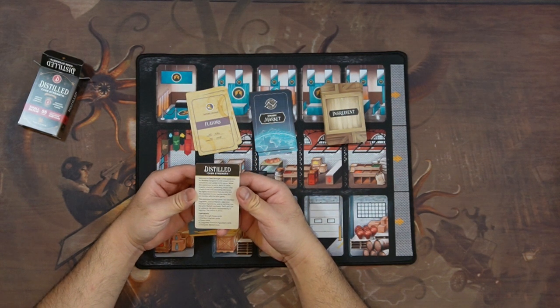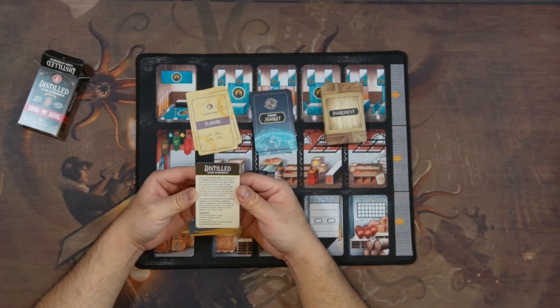Welcome to Cast Strength, a mini expansion for Distilled, designed to add a touch more complexity and variety to the game. While this expansion is only a deck of cards, it packs a punch, presenting players with a host of new and interesting decisions. We highly recommend you only add this expansion once you're familiar with the base game. The expansion has four parts: new distiller upgrades, special flavors, upgraded premium ingredients, and an exciting new dynamic market. Each part can be added to the game independently or together — the choice is yours.